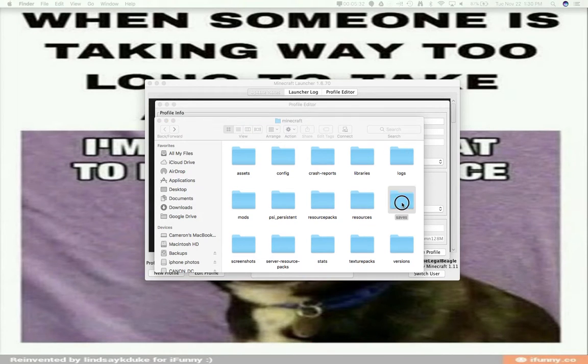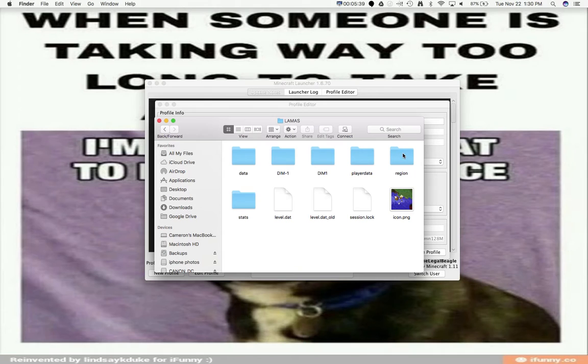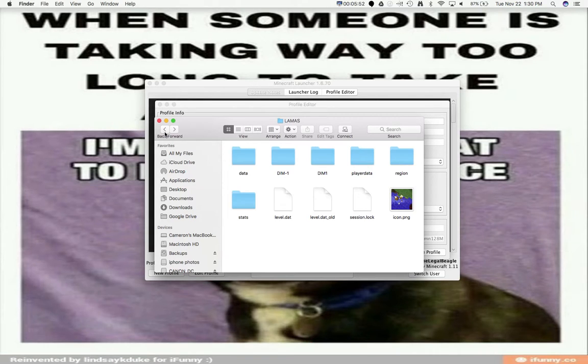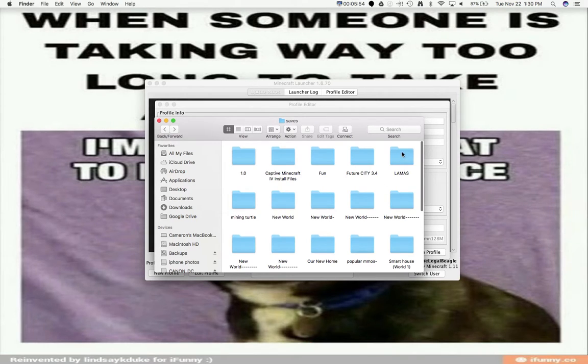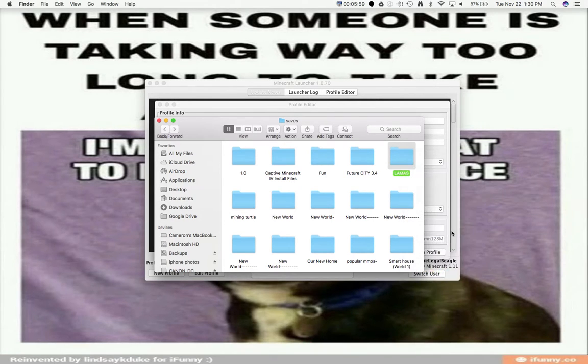So you're going to go to saves, and then you're going to go to whatever world it is. So you're going to say like llamas or something. You're going to make sure all the stuff is in here. Here's your icon or whatever — whatever is on that little place where it's like a preview of the world. You're going to leave all of this in here. Take this, press Control C, or right click and press copy, and then just paste it out on your desktop with Control V.